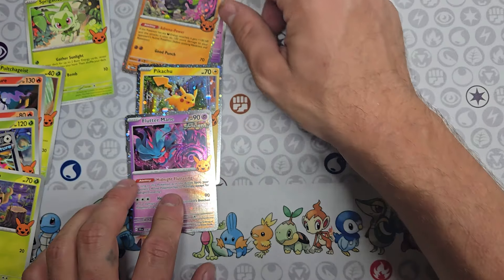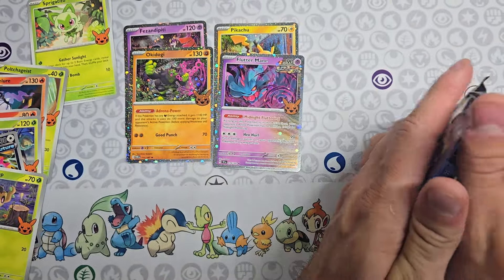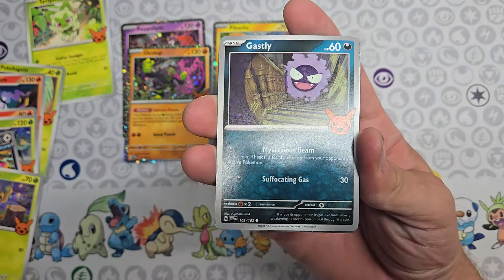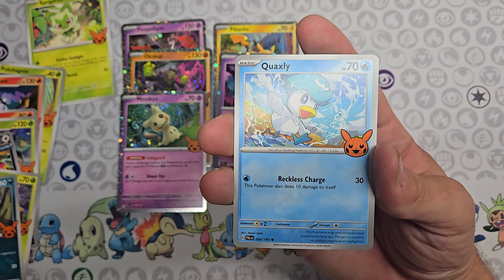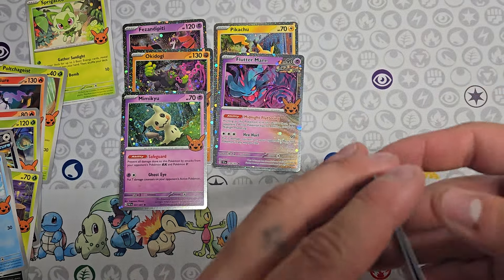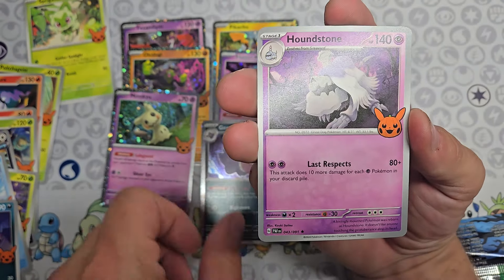They all look the same to me but let's put them down so you can see the four we got. We got Gastly, Mimikyu — one of my favorites, I really like it — and Quaxly. We've only got five cards so far and I'm pretty sure we haven't gotten anything rare yet, which is kind of sad. Next we got Haunter and Gengar — let's go! And we got Unown.